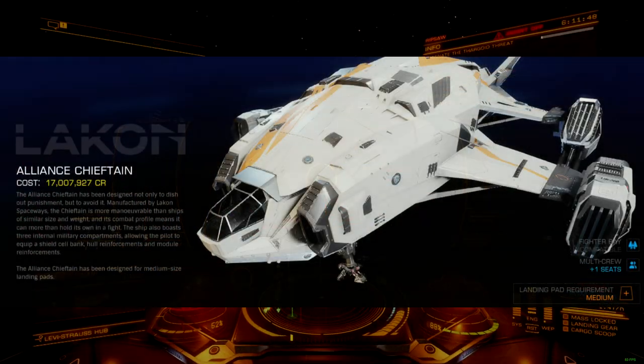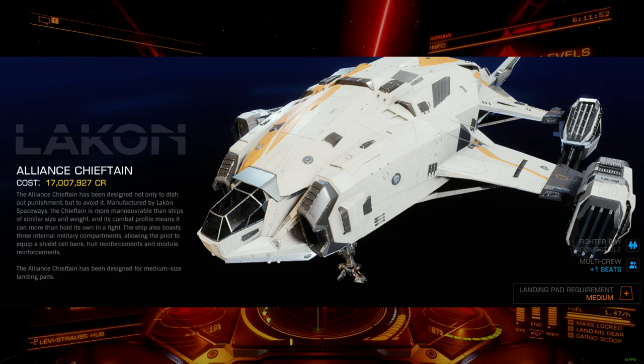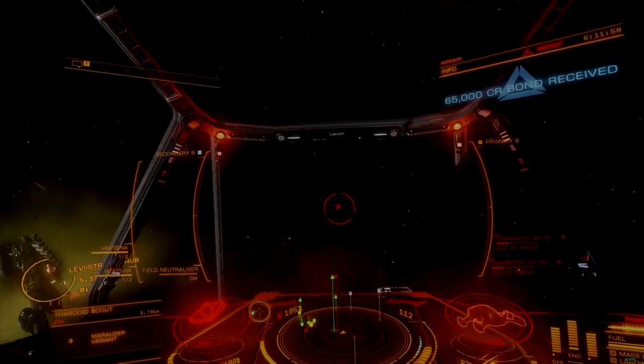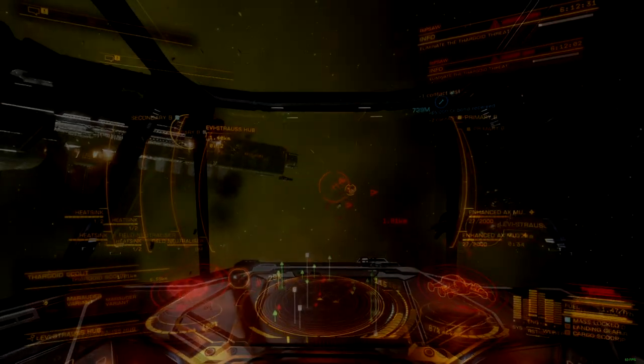Hey there, Commanders. Meet the Ripsaw — an entry-level medium-tier AX ship with no engineering, no reputation, and no tech broker modules. This is the second entry in my Zero-Grind AX ship build series, following after the Sawtooth.